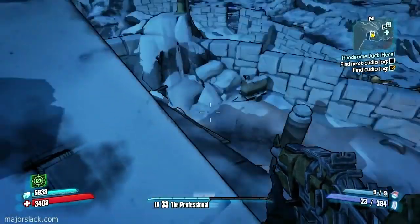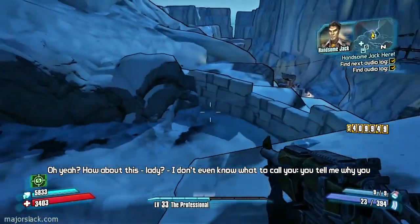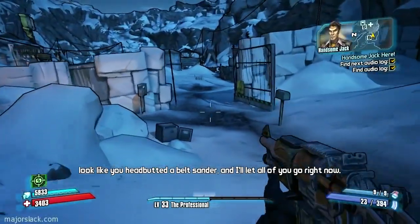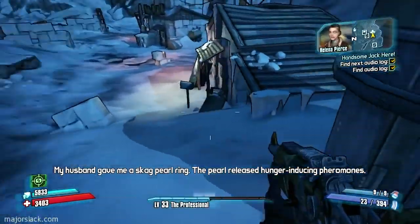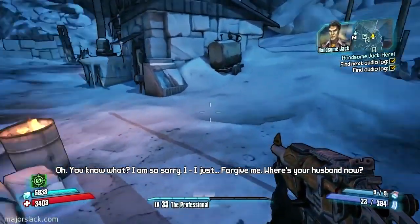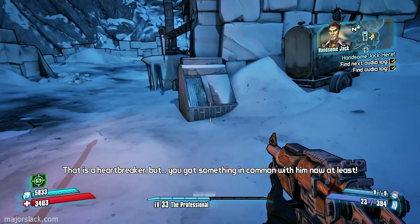The second one is on top of the roof of the building that has a weapon vending machine. "Lady, I don't even know what to call you. You tell me why you look like you headbutted a belt sander and I'll let all of you go right now. My husband gave me a Skag pearl ring — the pearl released hunger-inducing pheromones. Oh, you know what? I am so sorry — forgive me. Where's your husband now? He's dead. That is a heartbreaker. But you've got something in common with him now, at least!"